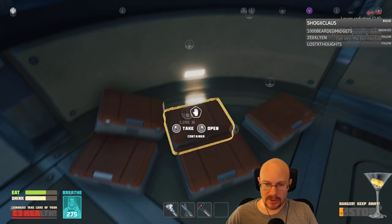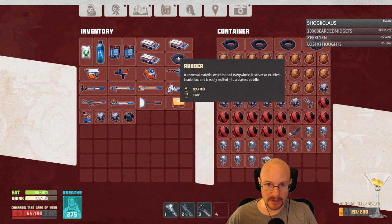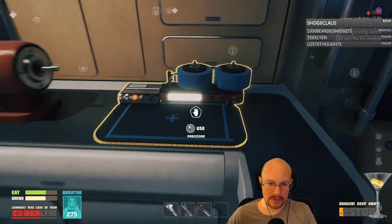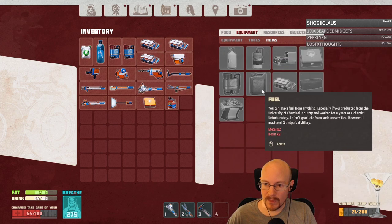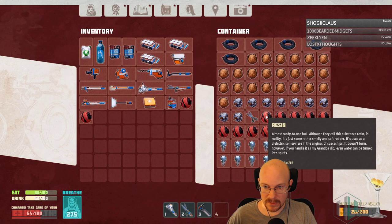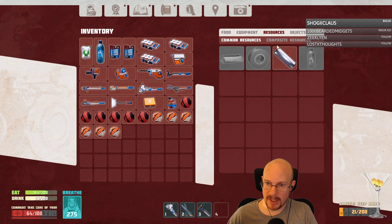Let's clear our inventory a bit here. Beef in here, the nutritious goo. I'm going to keep the grenade. I don't need the wire on me, or the rubber, or the titanium — this is where I'm keeping titanium now. So I need to make fuel — I'd like six. One, two, three, four, five, six. Time to fill her up and not put it in plastic bags. Here we go. Fuel. Very nice.